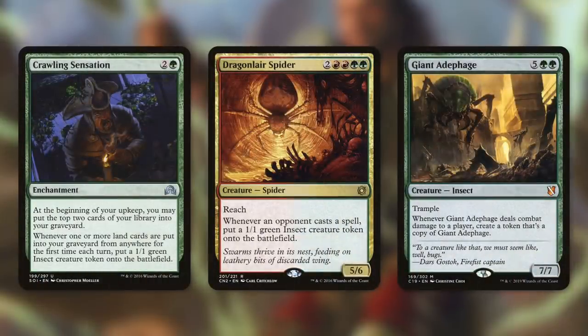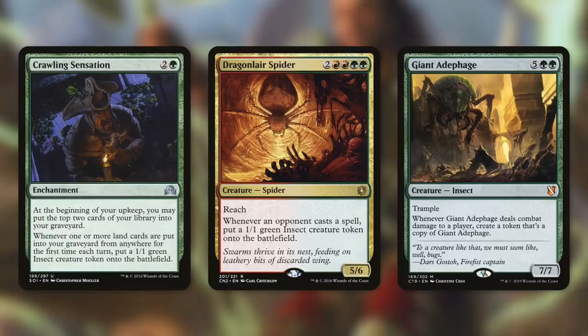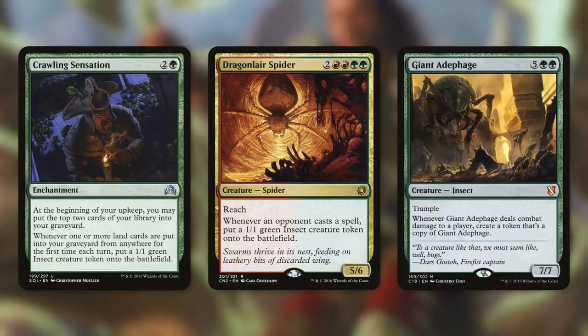Let's move on to insect token creators — Crawling Sensation, Dragon Lair Spider, and Giant Ataphage. Crawling Sensation says at the beginning of your upkeep you may mill two, and whenever one or more land cards are put in your graveyard from anywhere for the first time each turn, put a 1/1 green insect creature token onto the battlefield. This gets more cards into our graveyard, which works great with land reclamation, and whenever a land hits our graveyard — through milling, discarding, etc. — we get an insect token.